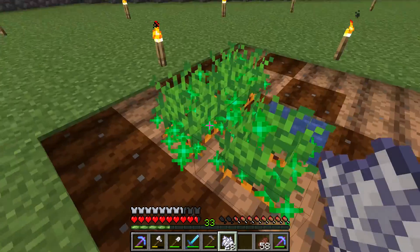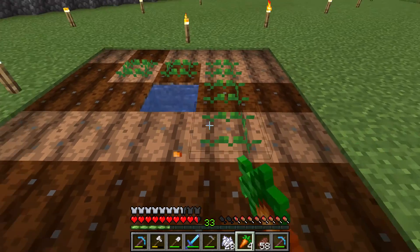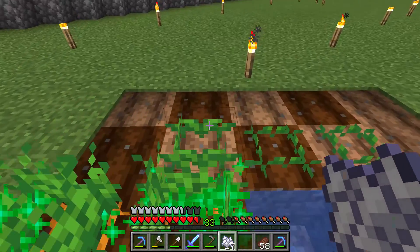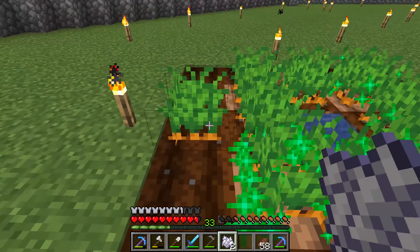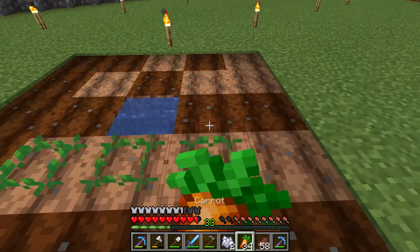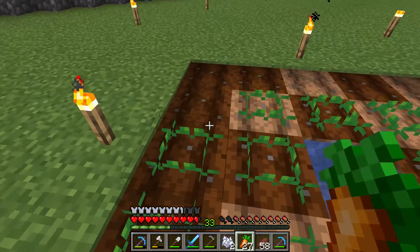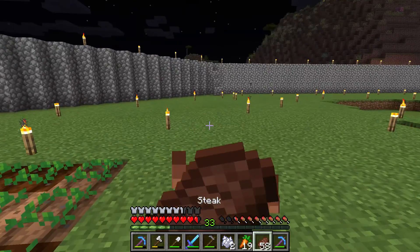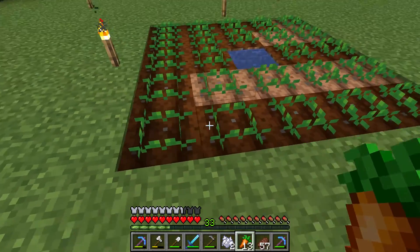Right-click two or three times. Now I already have nine carrots but I only started with one. Make sure you don't accidentally eat your carrot while you are trying to plant it. If you try to hold right-click you will start eating the carrot — that is not good. A raw carrot is not very good for eating, so do not do that.